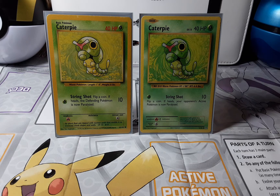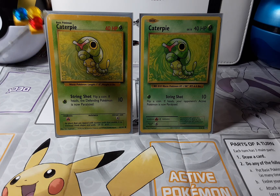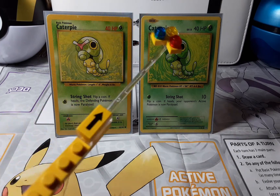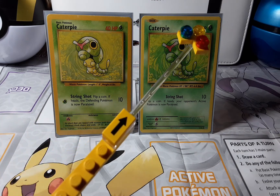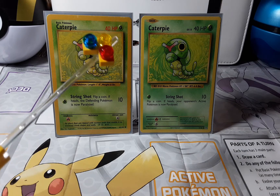We're going to start at the top and work our way down to spot the differences. The 1999 card says 'Basic Pokémon' at the top, and the 2016 Caterpie is also a Basic Pokémon. Then it says Caterpie, the name, and the 1999 shows level 13 — the 2016 doesn't have level 13 but it has 40 HP. Both have 40 HP, but on the 2016 it's in red.